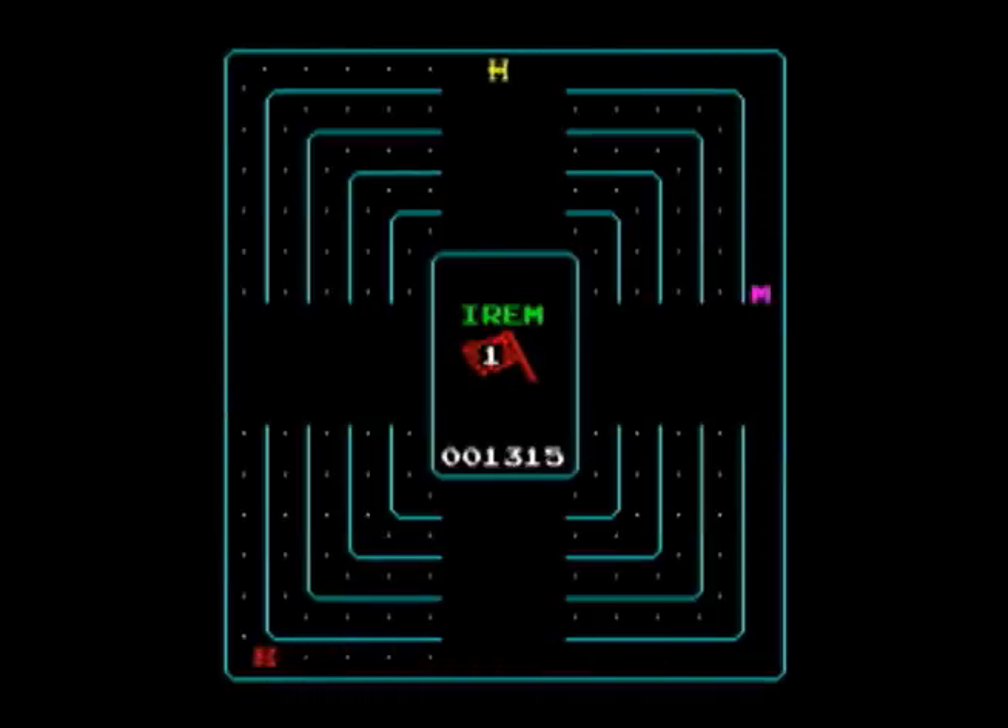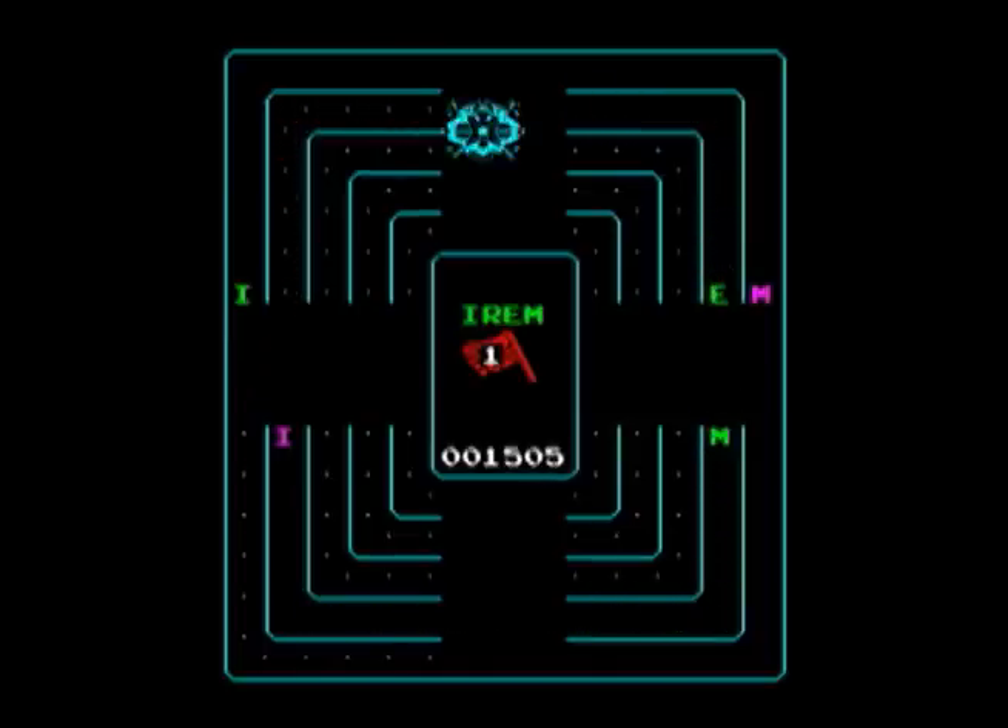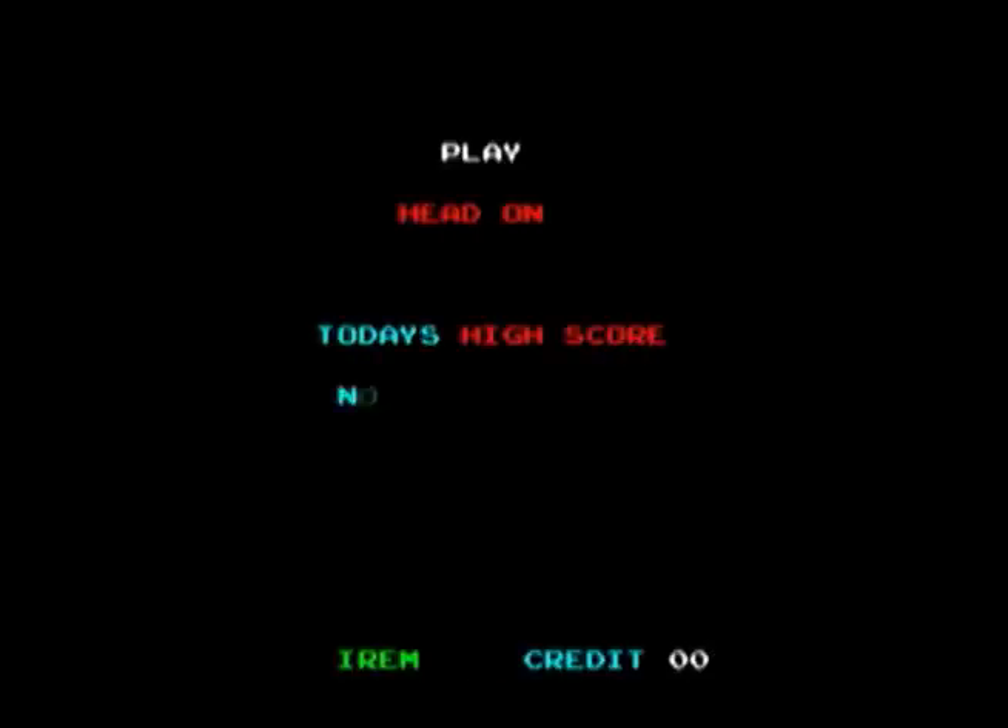The way this game is played is you have a little car — the little yellow car — and you start off going counter-clockwise. The red car is going clockwise; that's the computer. You've got to run over as many of the dots along the maze as possible.